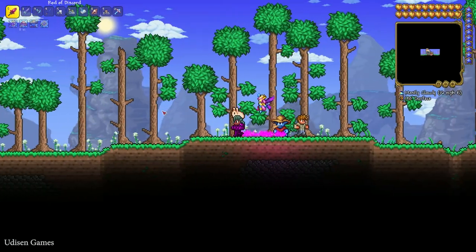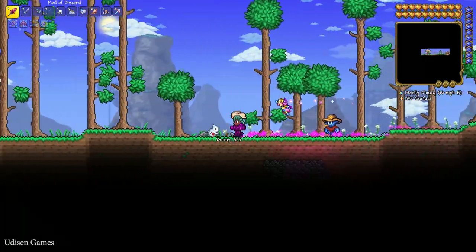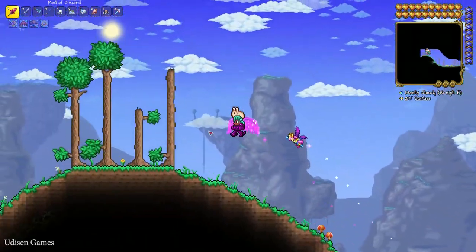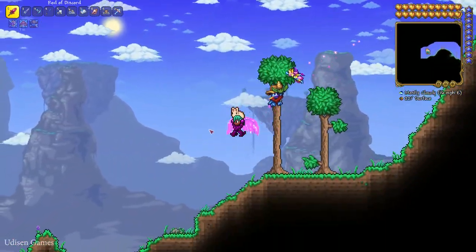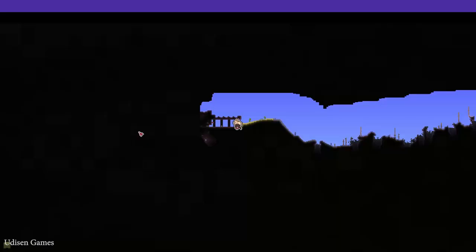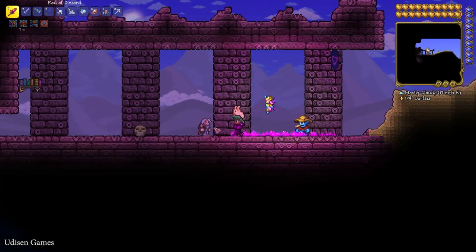When you enter this world for the first time, you always spawn in the center of this world — pay attention to that. Go and move to the left on the surface until you find the Old Man and the dungeon structure. As you can see, I found the structure — it looks like this on the minimap — and here is the Old Man.